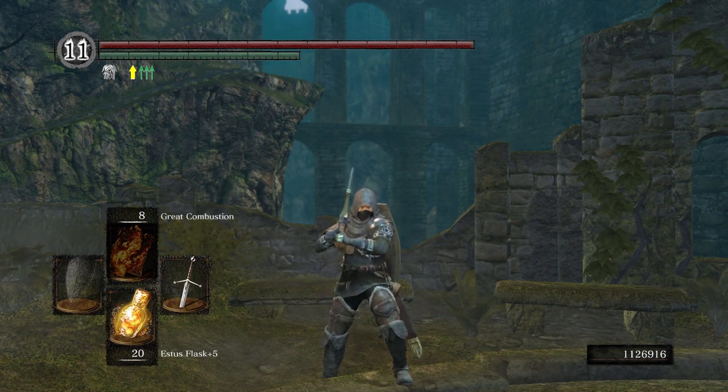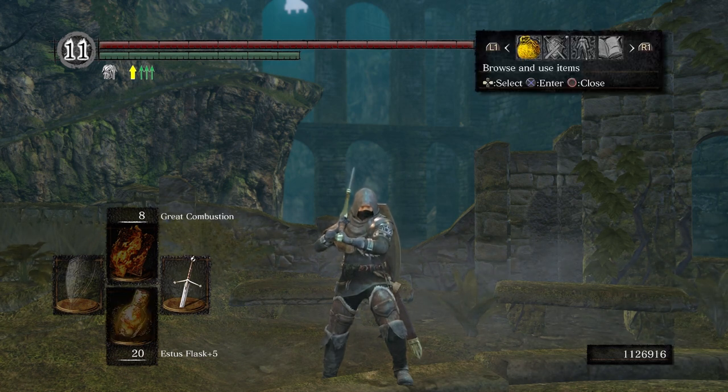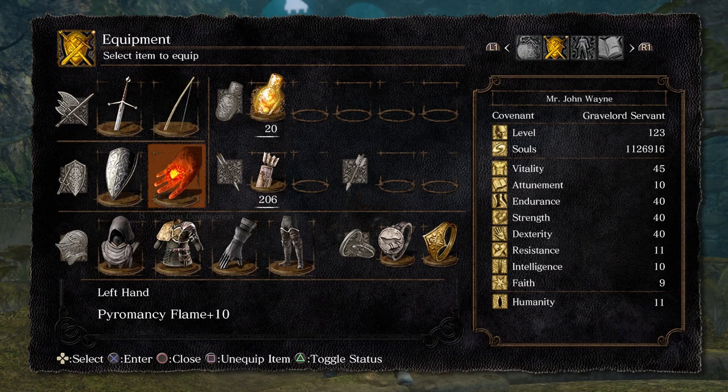I hope everybody's doing well. I know that I am. Today we are going to make our way to the Duke's Archives. But before we do, I want to show everybody what I have on. It's the usual attire. The only thing that I changed was my ring — it's the wolf ring for a little extra poise. We are going to change that out a little later.